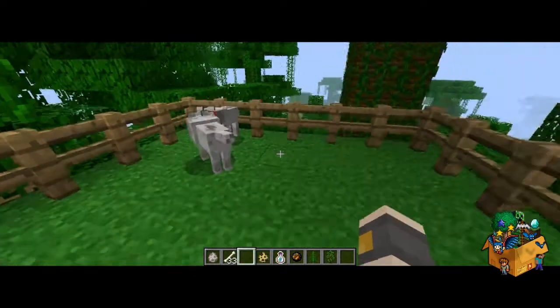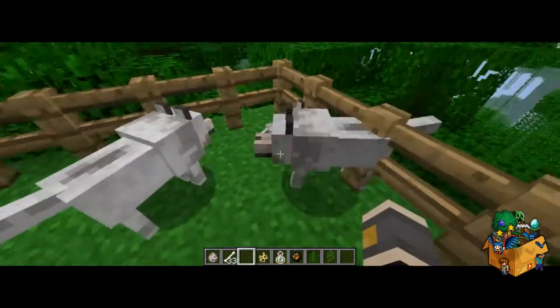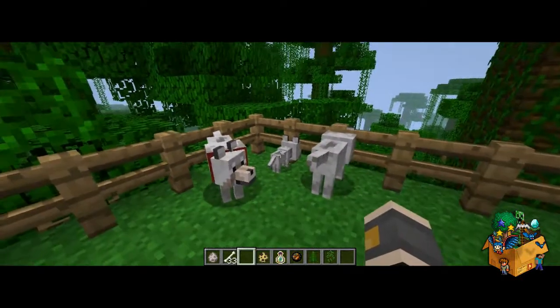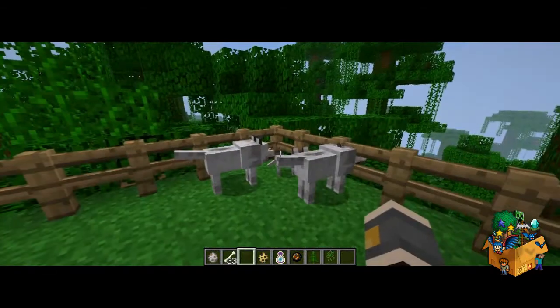There we go, there's a little puppy there, and that's already tame, by the way. It's got a small body and a massive head — it's not facing me, but you get the gist. That's pretty much it, really, and they'll be your loyal companions for a while.